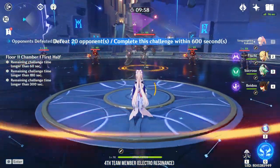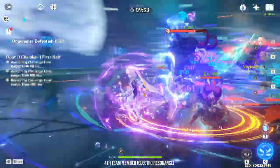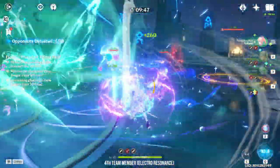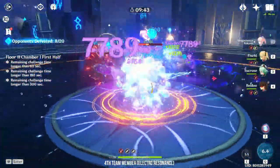My second team is sort of a 4-star version with Kokomi — I'll be using Beidou, Sucrose, and Fischl. Here you can use Sucrose with Thrilling Tales for more attack buff. As long as you are constantly mixing Electro and Hydro and trying to group enemies together, this team is very strong. It only becomes weak when there is one enemy remaining.